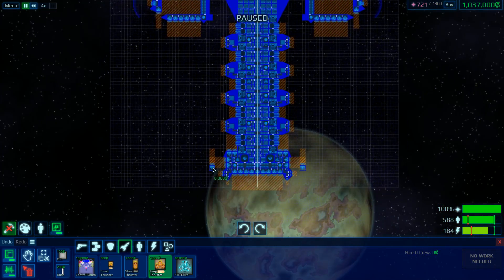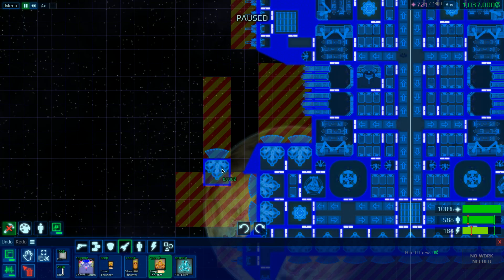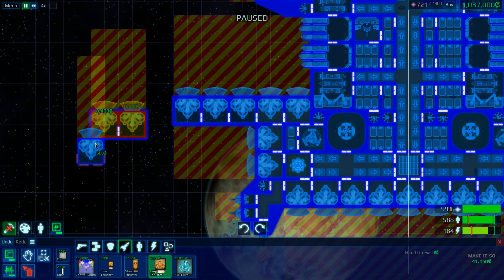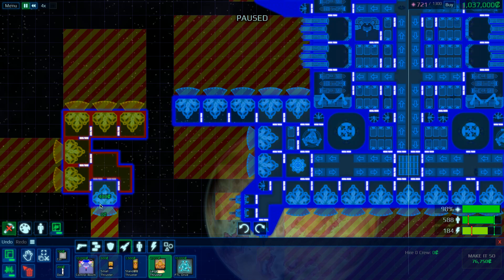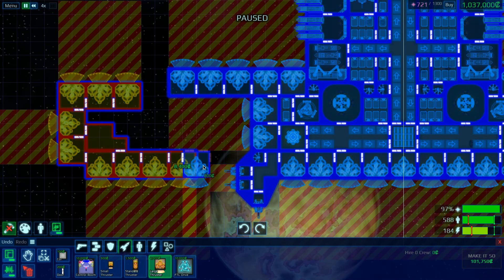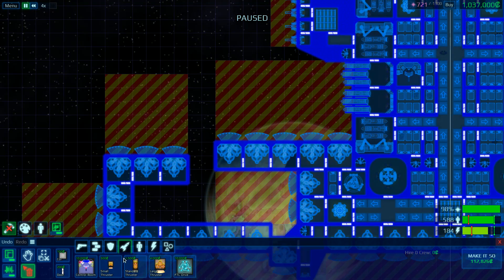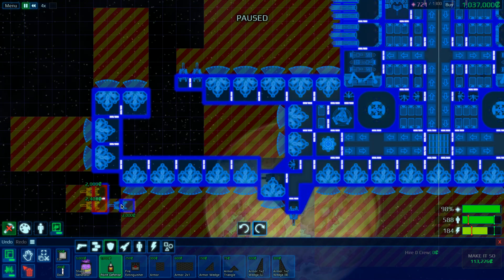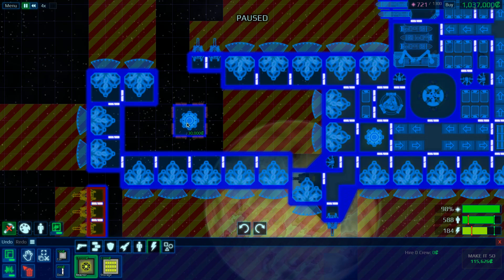I want to get more reverse engines, but they're going to have to be back here because there's not any space in this area. I have to be aware of the missiles and the side thrusters I've got lying around. I'm going to lose a PD there — can't really be helped. So that's all connected, mostly. I need some PD, so let's go ahead and install some PD here — a couple of forward facing point defense guns, a battery at the corner, and some power reactors to power everything.